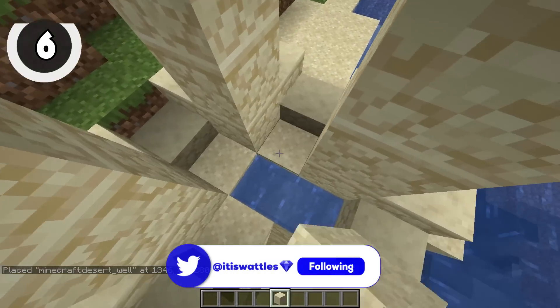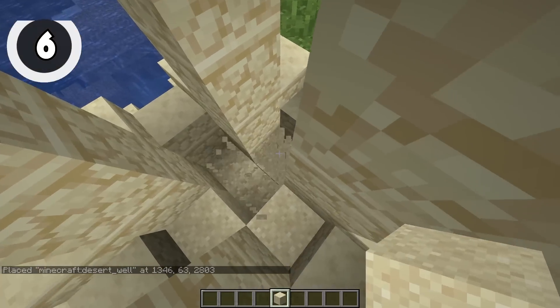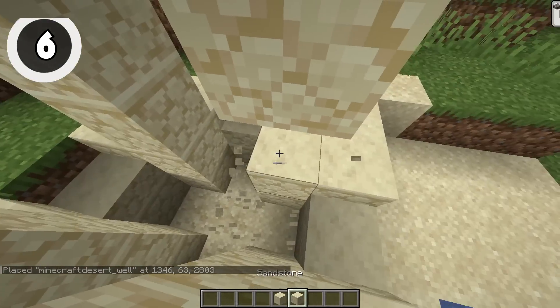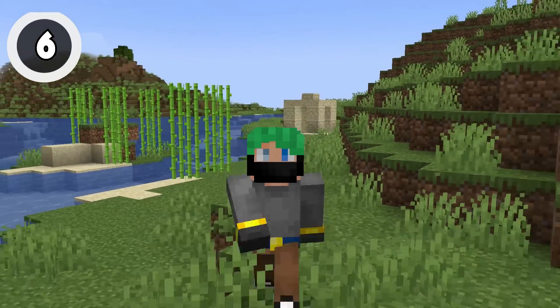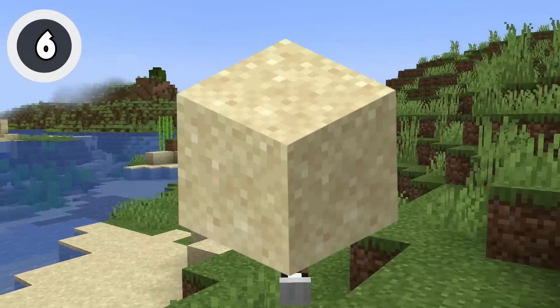If you place a Desert Well in the correct spot, you can actually check out the archaeology excavation up close and personal, right at home. A little hint: for the Desert Place Feature Command to work, you'll need to be standing on sand.